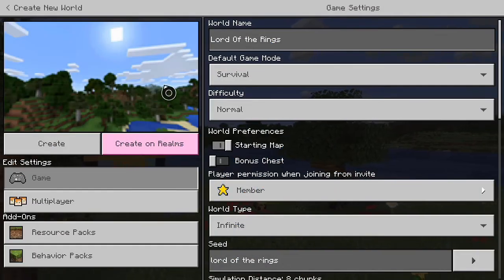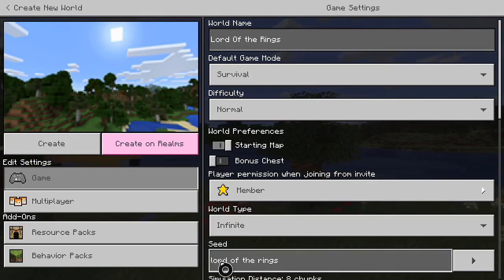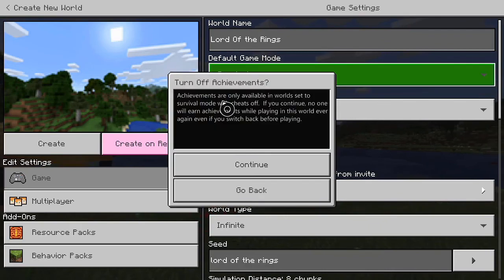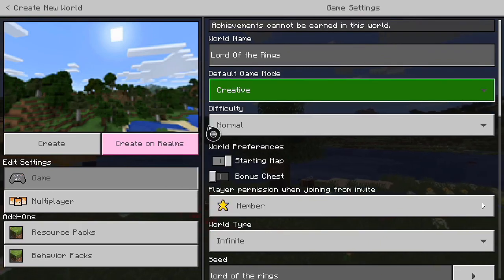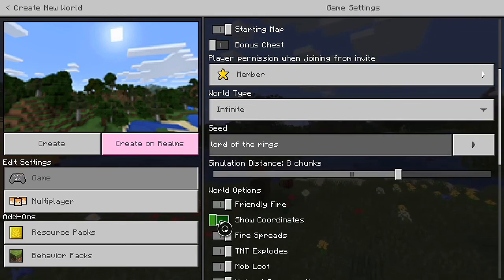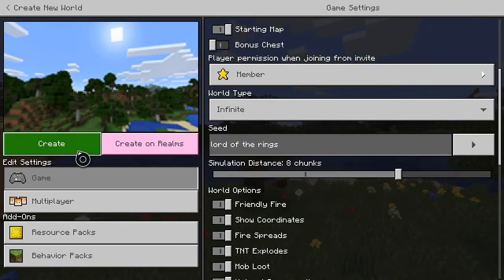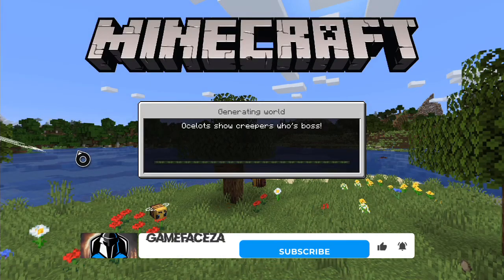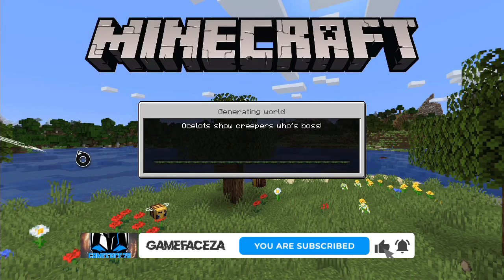Hey guys, FaceADay here. Today we're going to be looking at the Lord of the Rings seed for Minecraft. You can see 'Lord of the Rings' right there. I'm changing it to Creative mode so we can fly around and have a look — I'm not actually going to be playing the seed, it's just to show you guys. I want to show coordinates so you can see where I am in the world.